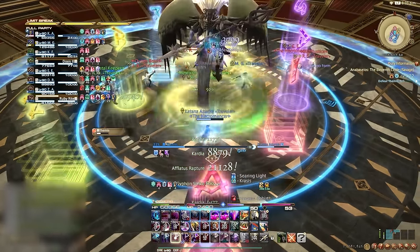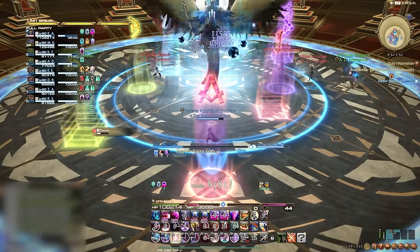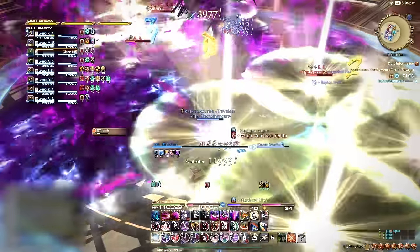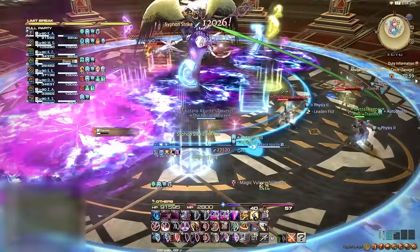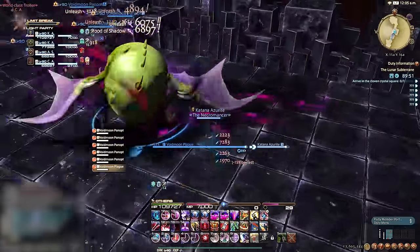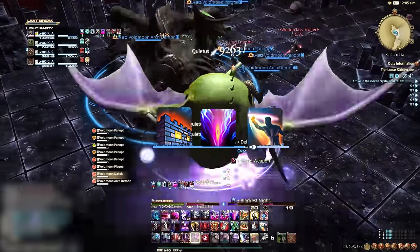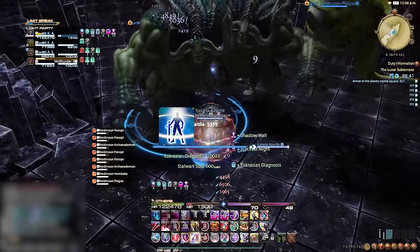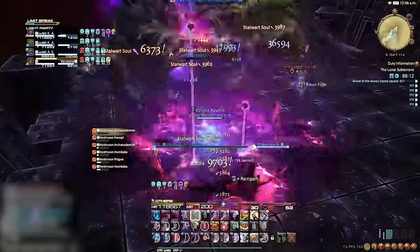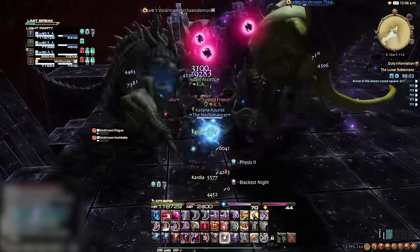Let's compare using defensives in dungeons versus high-end encounters. For dungeons, assuming we do wall-to-wall pulls — pulling until the dungeon walls us off — you should begin with a sprint outside of combat for 20 seconds rather than the 10-second in-combat sprint. Open your first pull with Rampart and fill in the gaps with your short cooldown, Reprisal, and Arms Length. For the next pull, open with your 2-minute defensive and again fill in the gaps. If the pack persists, Rampart should be back up by then. The first pull usually doesn't require as much because everyone has all their buffs up, but the second pull might last a little longer.